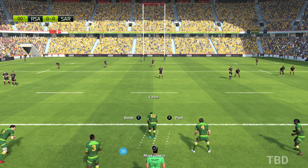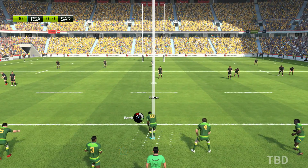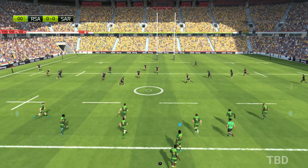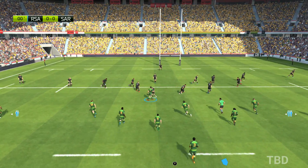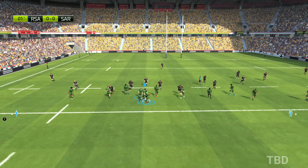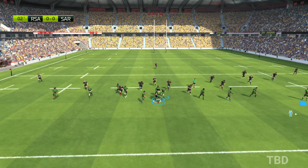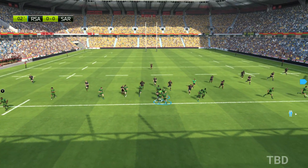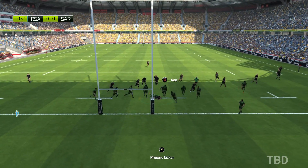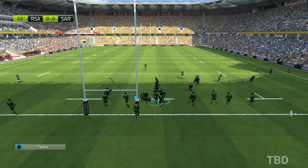Both teams ready for the kick-off. A very high kick-off — it should let his team challenge for the ball. He slices through the defence. Barrett breaks free and takes off. There's a ruck being created. Saracens will keep the ball.